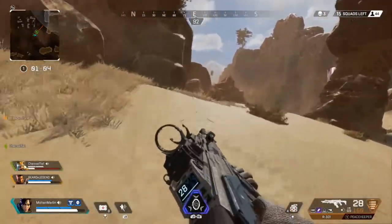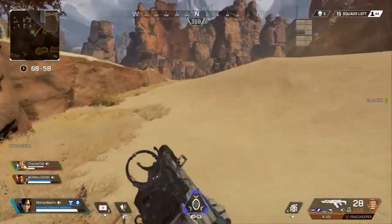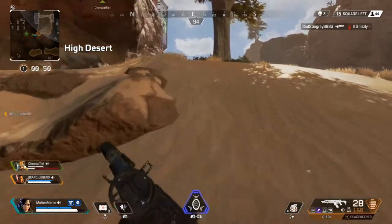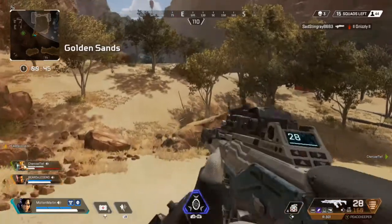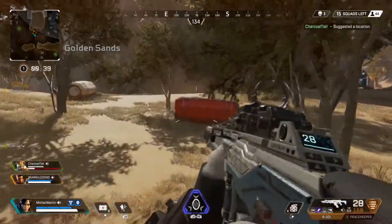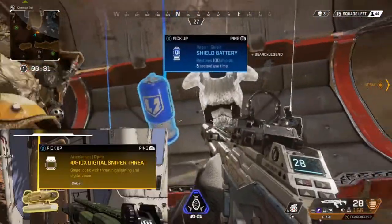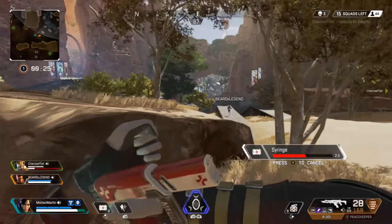Both weapons can one-shot an enemy without armor and two-shot an enemy no matter what armor they're wearing. Now onto the legendary optics. There are 2 optics: the 4x-10x digital sniper threat and the 1x digital threat, a barrel stabilizer, and a hopup turbocharger for the Devotion LMG. The threat detector optics are useful when dealing with enemies that use smoke, as they can see through it. The 1x digital threat can only be used on shotguns, SMGs, and pistols, and the digital sniper threat can only be used on snipers and has the capability of variable zoom.